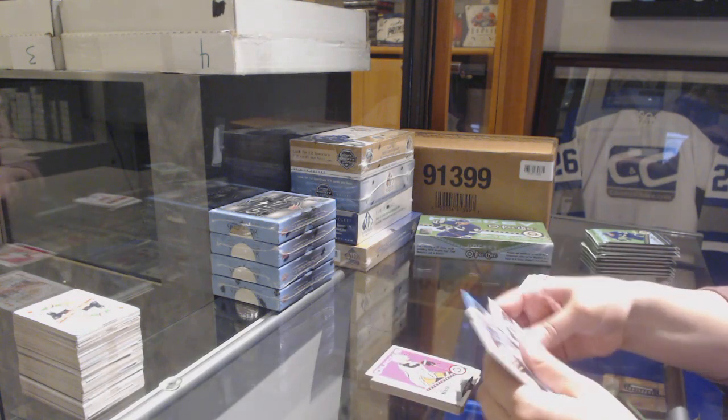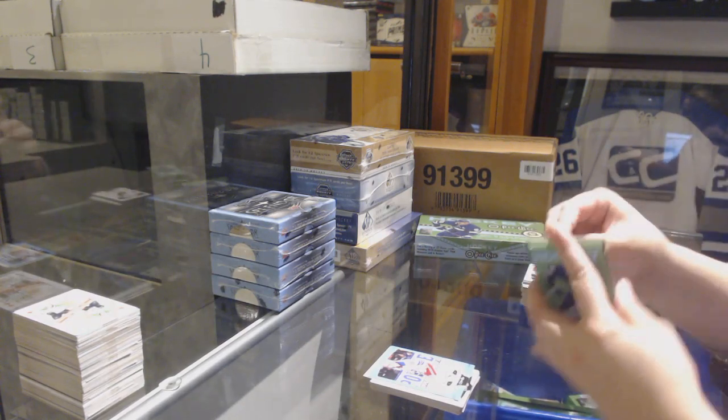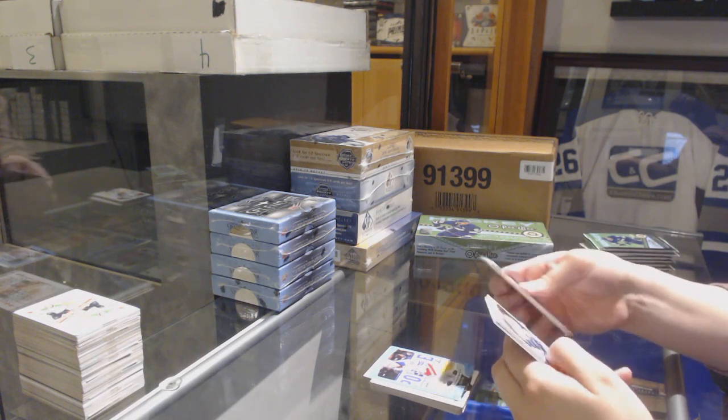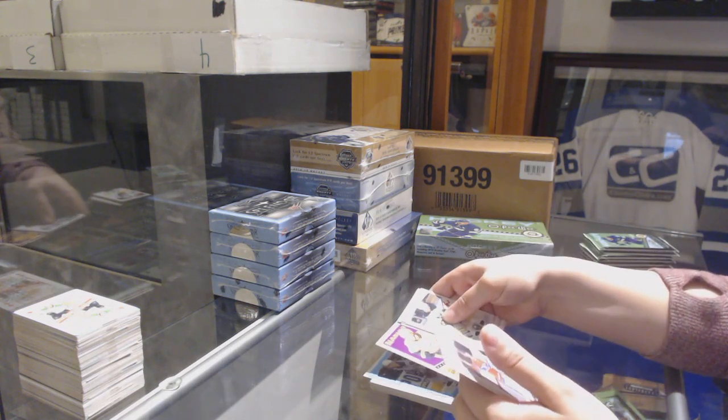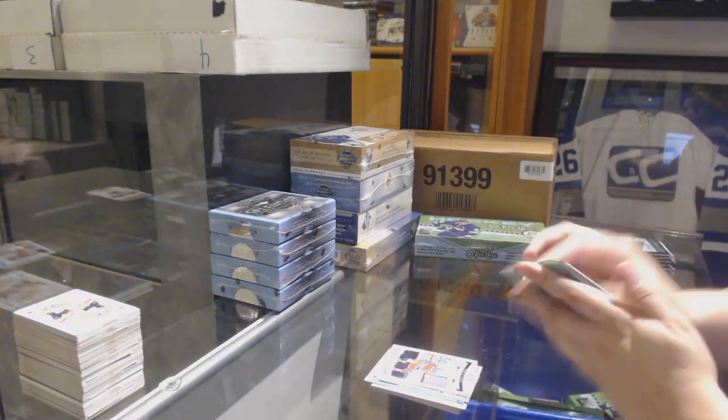Retro Brian Gibbons for the Anaheim Ducks, blue of Libor Hajek for the New York Rangers. Retro for Nashville — Michael Binnington — season highlights for the Montreal Canadiens, Carey Price.